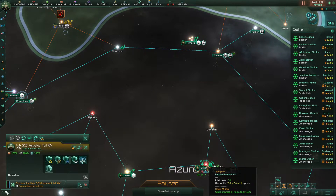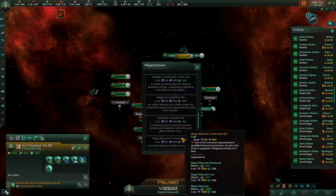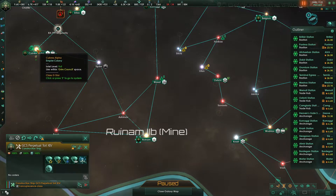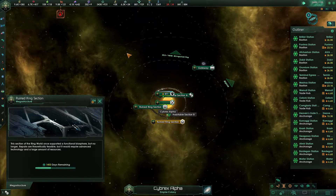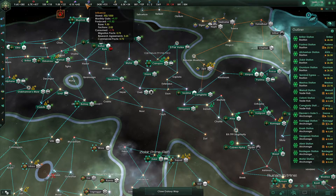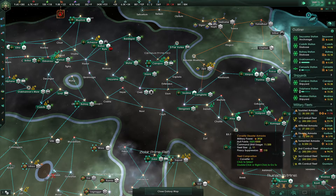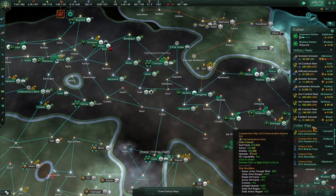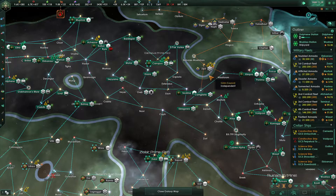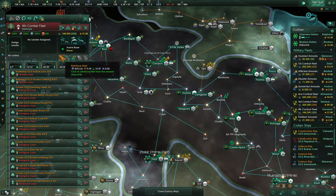Let's see what the restrictions are on where we can build the mega shipyard. Never mind — it counts as a megastructure, which also restoring these ring worlds does. We have to wait 1,500 more days. In that case, we're not going to spend that influence just yet — we're going to keep that influence around and instead spend these alloys. We're not going to activate the relic right now; we're instead going to spend these alloys on getting the fourth combat fleet up to scratch.